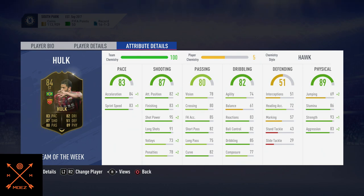Getting more detailed: acceleration 84, sprint speed 83, positioning 82 — I think he deserves more. Finishing 83, shot power 95, long shots 91, dribbling 82, physical 89, strength 93, and stamina 86 — I think he deserves less. This card surprises you; it's not as the attributes tell you.